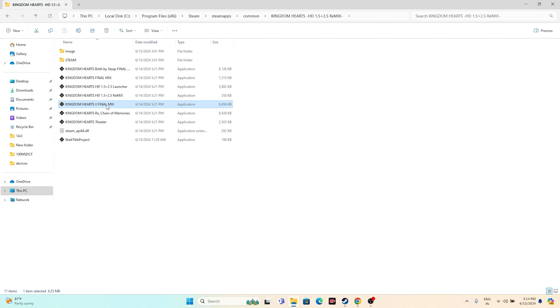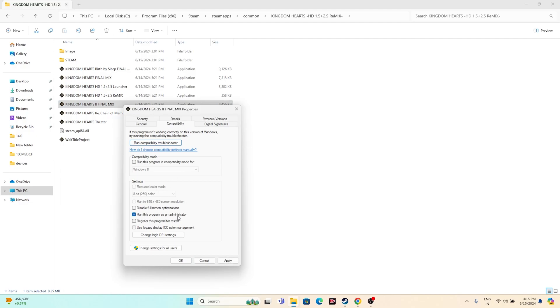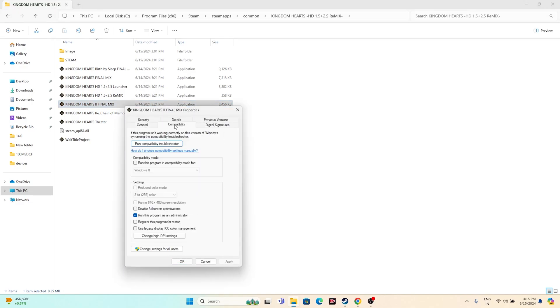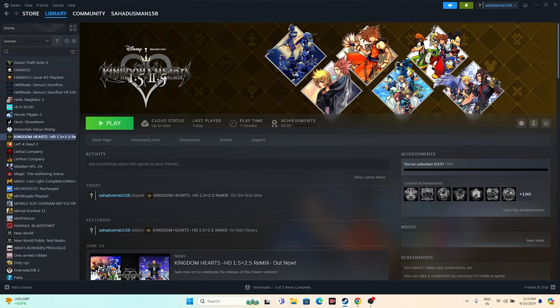The third step is to run the game as administrator and also in compatibility mode. Right-click the game, go to Show More Options, then Properties, then Compatibility. Check 'Run this program as administrator', click Apply and OK. You can also try running in compatibility mode — set it to Windows 7 first, click Apply, or try Windows 8, then Apply. Close everything and try launching the game.